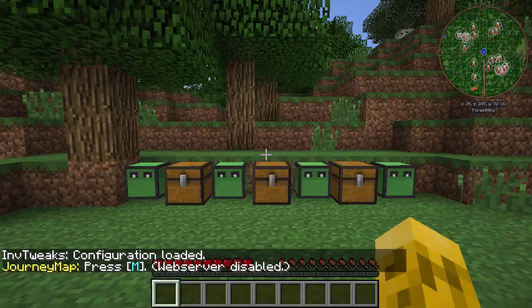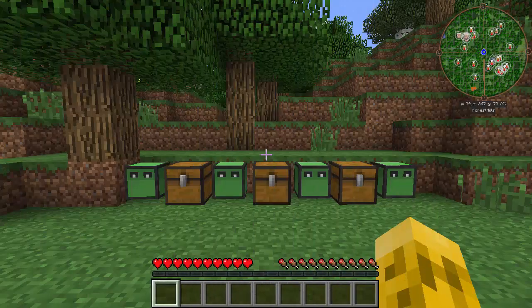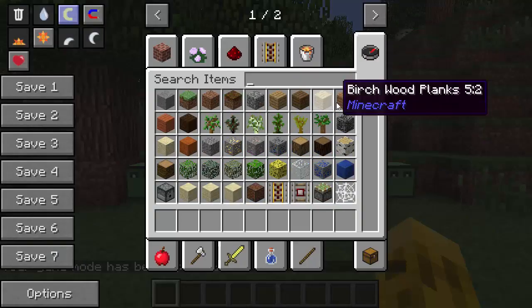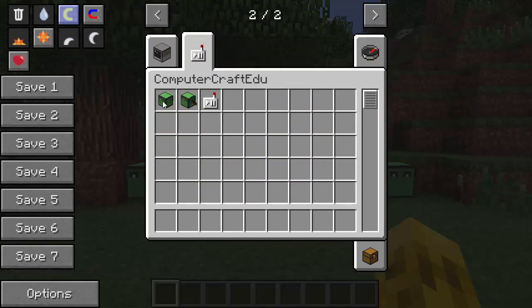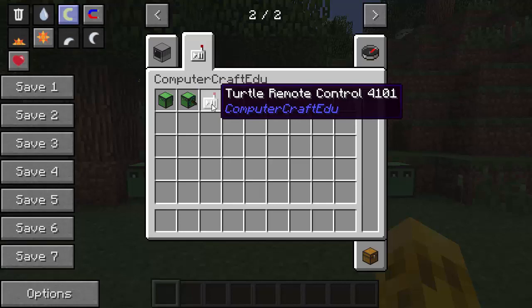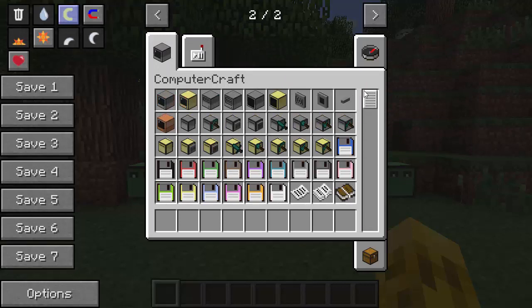So we have ComputerCraftEDU installed with Forge and we created a new world. How do we create these turtles? You can go into creative mode and just grab one — that's probably the easiest way. You can either type 'turtle' in the search, or go to the ComputerCraftEDU tab. You'll see the beginner's turtle, which is the basic turtle, and the mining turtle, which is the same but with a mining pick attached. You also have the turtle remote control, plus a full ComputerCraft tab with all its turtles, PDAs, remotes, disk drives, printers, and everything.